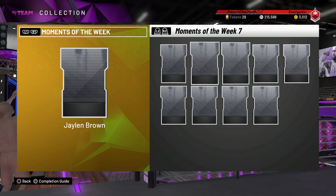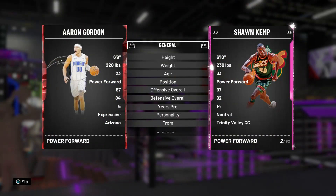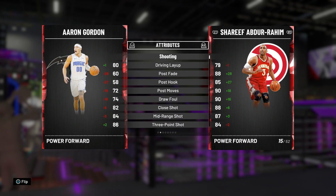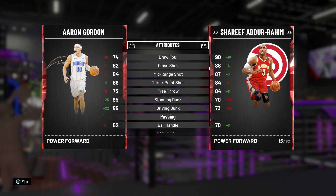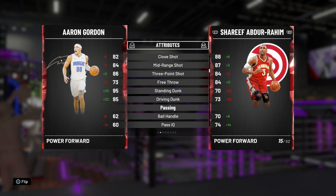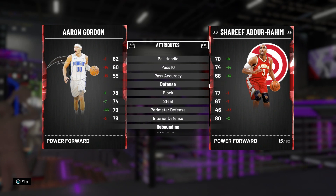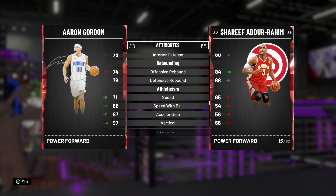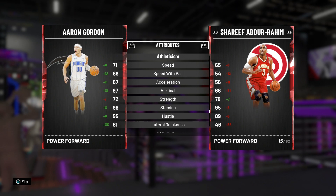Now the last card we'll look at is Aaron Gordon — also comparing him to Shareef Abdur-Rahim. He has absolutely no post game, but he does have mid-range and a three-point shot. We all know Aaron Gordon can dunk: 95 standing dunk, 95 driving dunk. His defense isn't the greatest — 70s across the board — and rebounding is also in the 70s. But his athleticism is where this card thrives: 97 vertical.